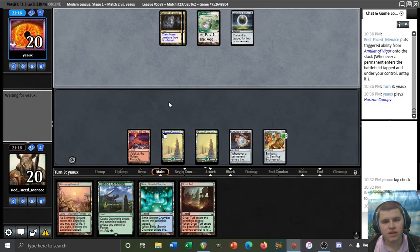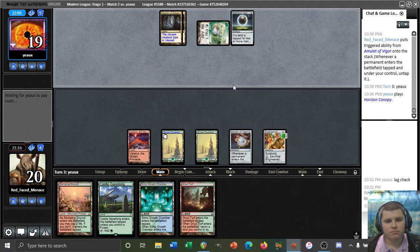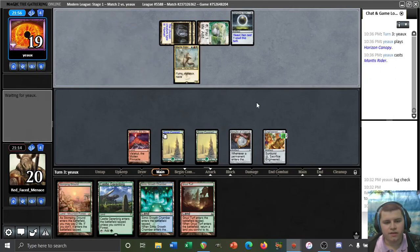Probably don't want to be yielding here just in case. Damping Sphere definitely hurts our opponent some though. Maybe them having Damping Sphere suggests they're not playing Magus of the Moon — we'll see. Here comes a Meddling Mage perhaps. Nah, Mantis Rider — all right, all right. We'd like to draw a Dryad here please and thank you.